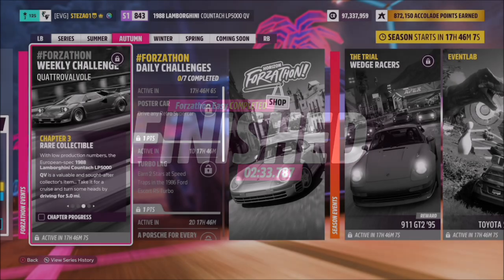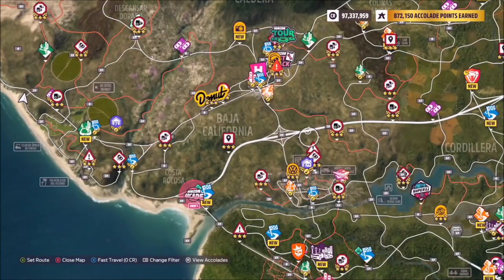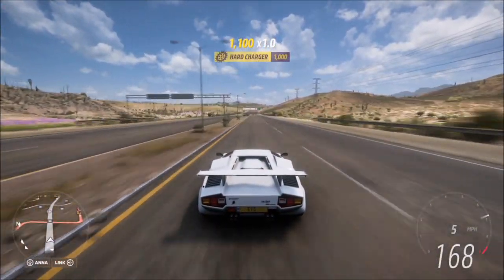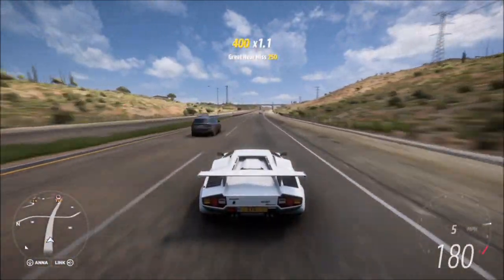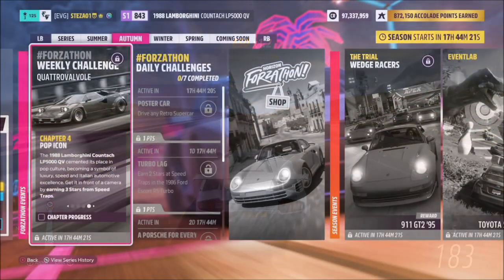The next challenge simply wants you to drive for five miles in your Countach — again super easy. I recommend going flat out on the highway as the quickest way to complete it. It doesn't have to be on the highway and you don't have to be going flat out, but this is just the quickest method and it will barely take you two minutes if you're completely gunning it.